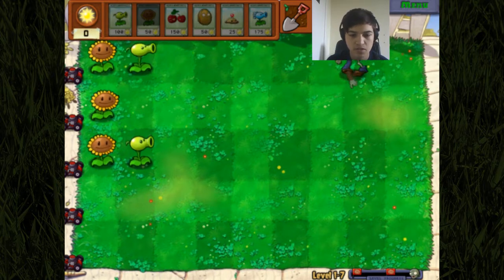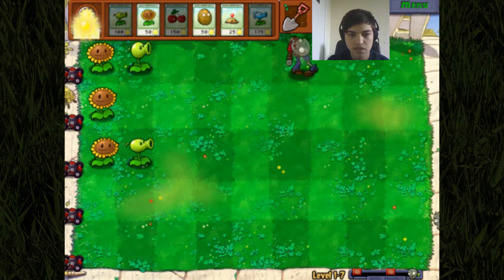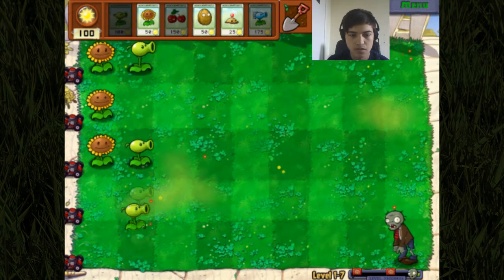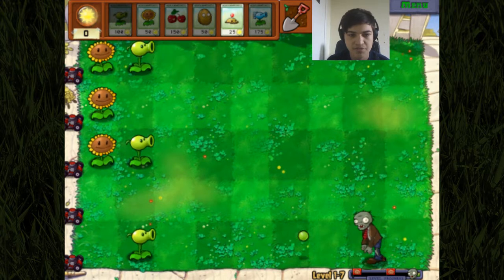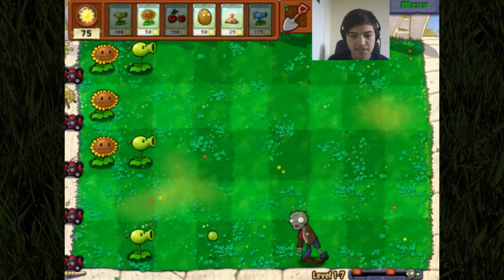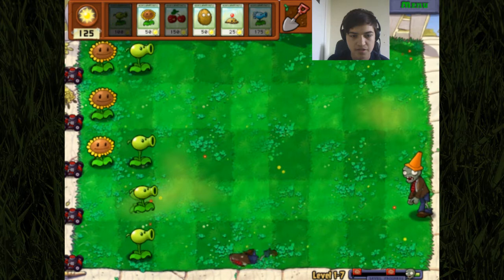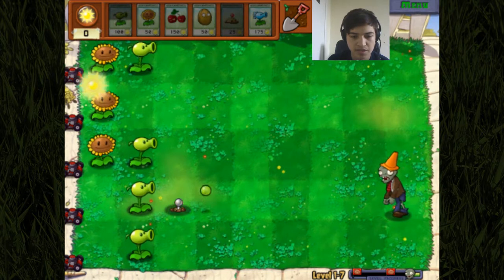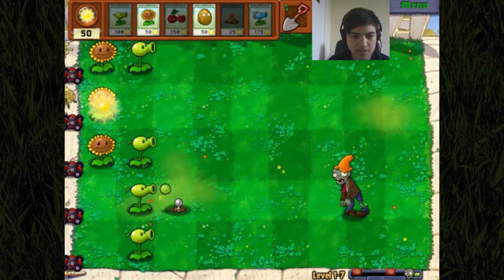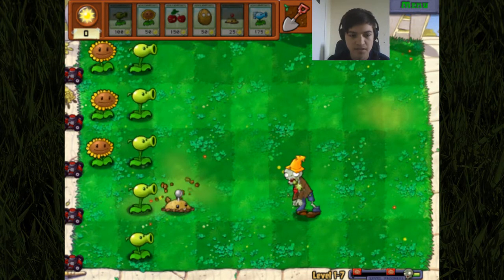That gives us enough to put another sunflower there. Hopefully they don't come in these bottom two sectors because we haven't got any defense mechanisms there right now. I'm really curious about these snow peas - maybe we'll use them at one point. I think it'd be a better idea to put the snow pea shooters at the back so it slows them down from a distance and then I've got time to replant in case my first pea shooters are killed. We do need a pea shooter here - and those guys with their crazy cone armor.